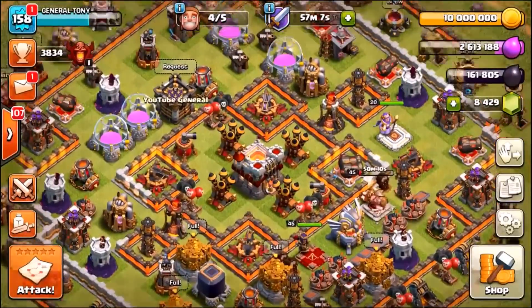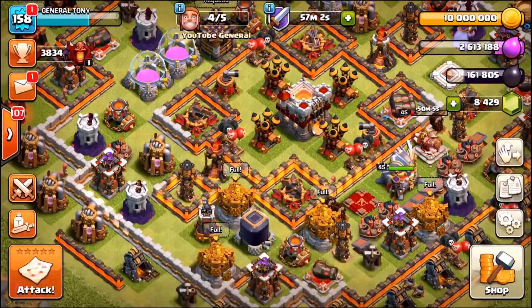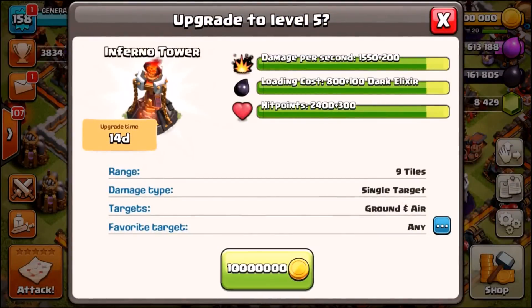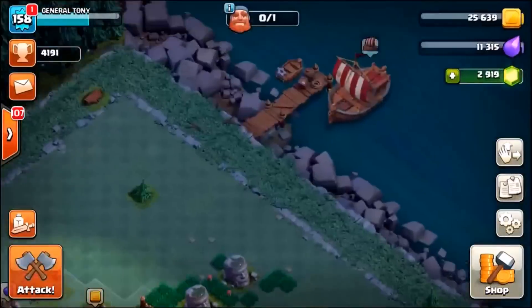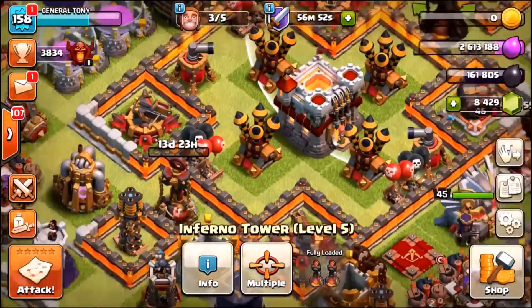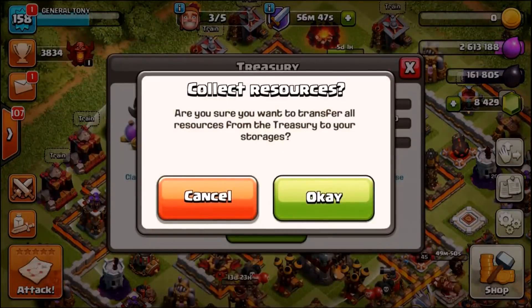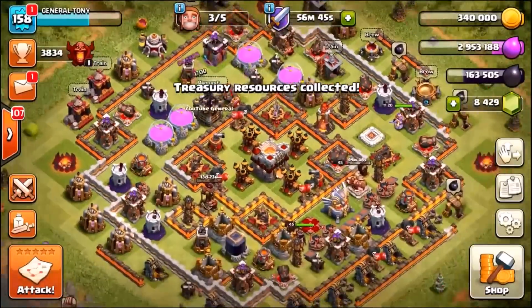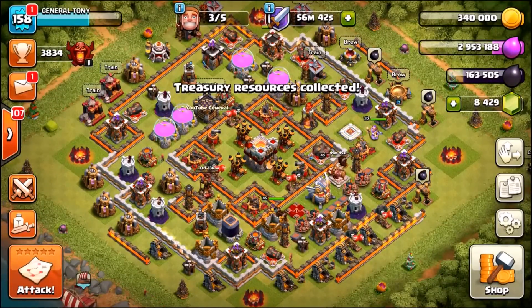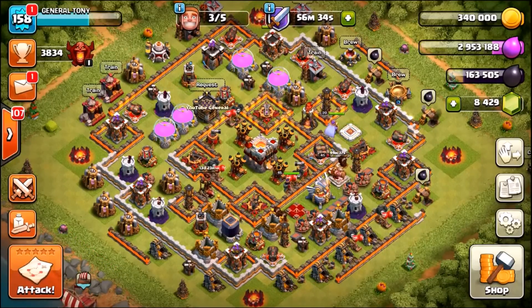We got the gold we acquired, and we got ourselves a star bonus. What we can do now is upgrade this second Inferno Tower — 10 million gold. First Inferno Tower level 5, set to multi. And second Inferno Tower now going to level 5. One final thing — collect the gold, and we're good. Hope you enjoyed it — stay tuned. If this video gets 10,000 likes, we will build an Inferno Tower level 5 troll base. Have a great evening, I'll see you shortly. Having a great week actually — it's Sunday now. Peace out.